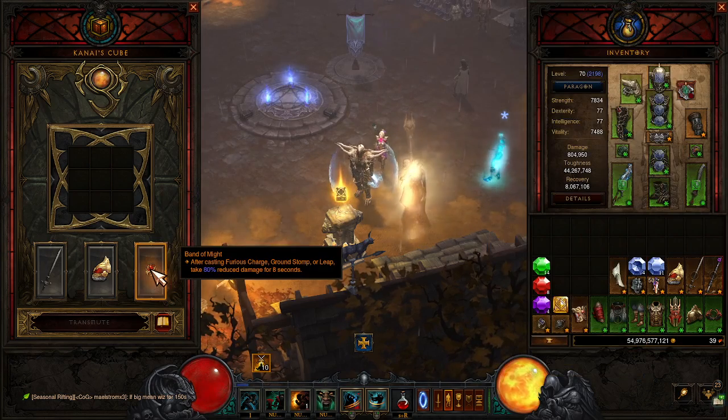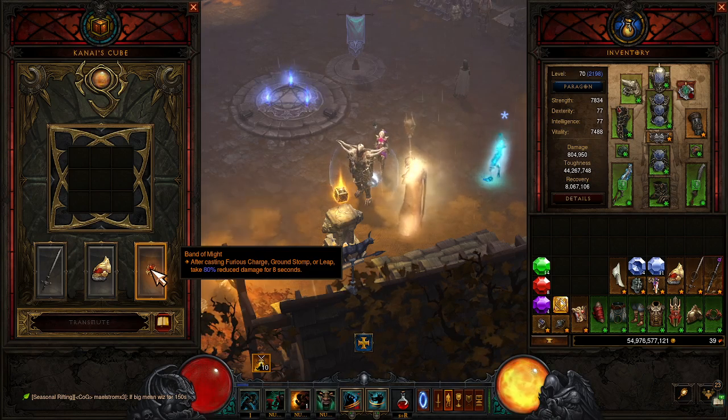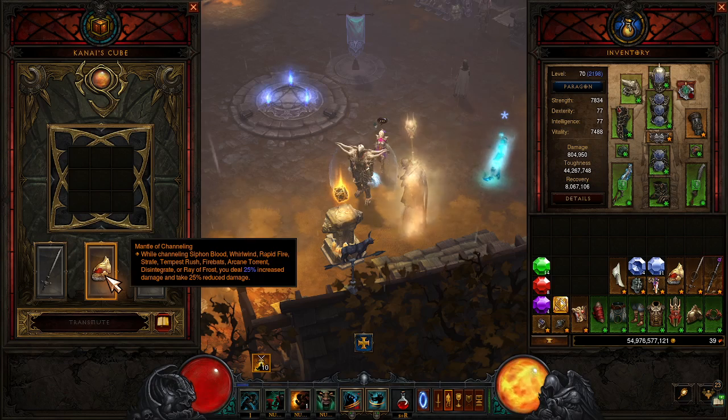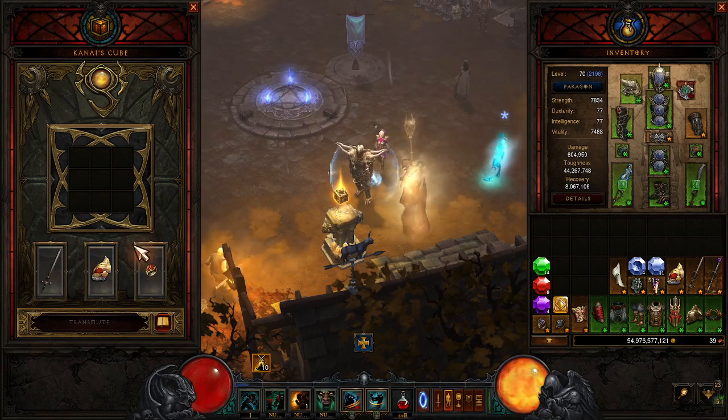In the cube, we have Band of Might — after casting Furious Charge, Ground Stomp, or Leap, you take 80% reduced damage for eight seconds. This keeps you alive since we don't have the Gold Wrap. Mantle of Channeling increases damage and decreases damage taken — just some more toughness and damage. And Ambo's Pride: attacking with Whirlwind also applies Rend, and the total damage of Rend is dealt over one second. That's what holds the whole build together and makes it strong.